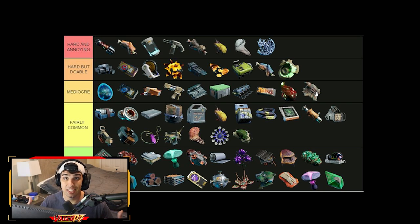Fairly common items are things you find almost everywhere — very easy to get, sometimes a little RNG, but overall among the easier items in the game. I really wouldn't be upset about you selling those. For the mediocre, hard but doable, and hard and annoying tiers, I'd recommend not selling — try to keep as many as you can. There's really not much effort required to get those items either.